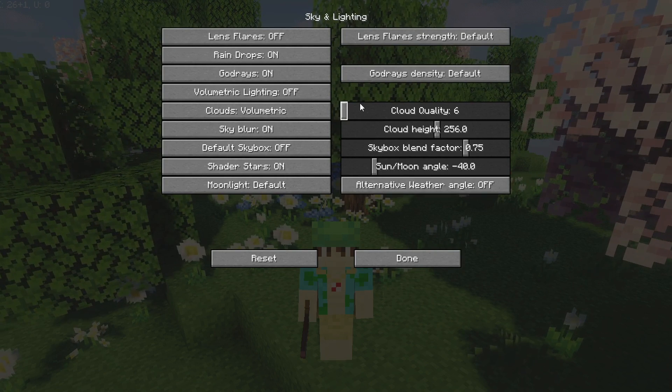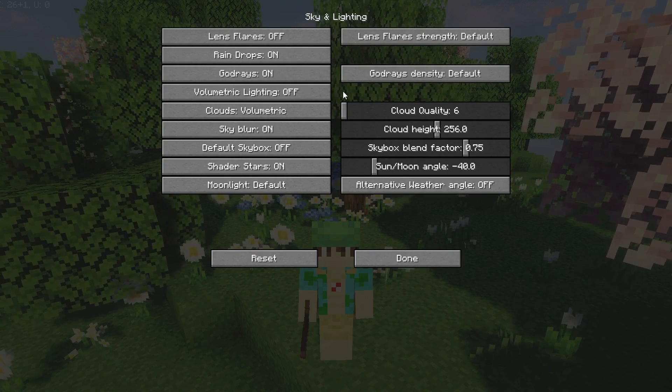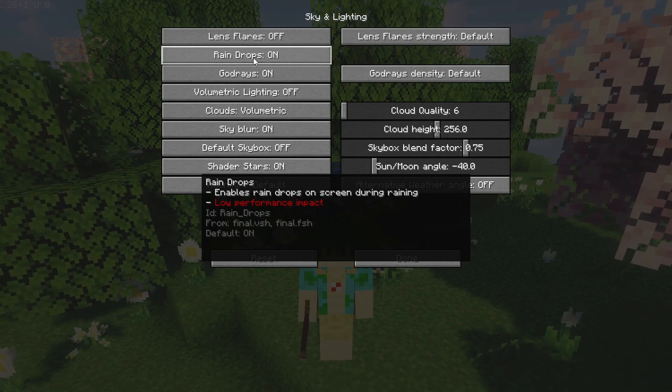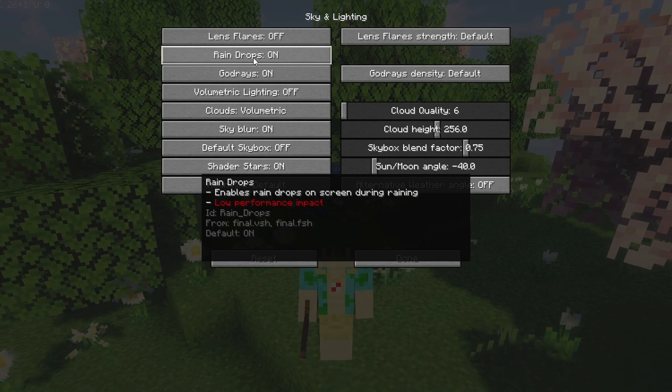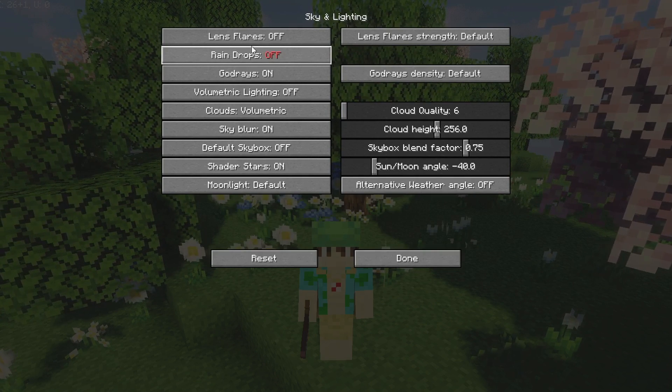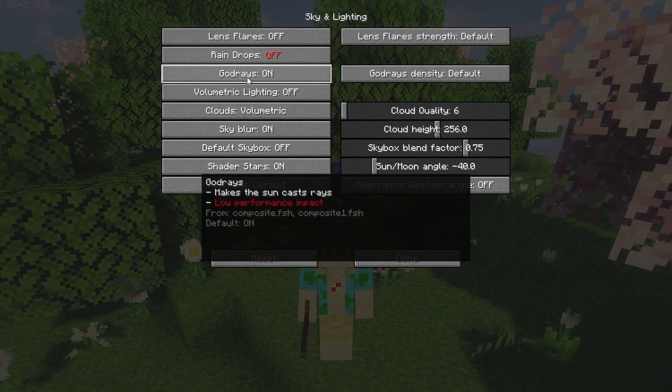Go over to Sky and Lighting. As you can see, most settings are set to off or default. Raindrops, for example, says it has a low performance impact — but a low performance impact is still a performance impact, so be sure to turn that off.